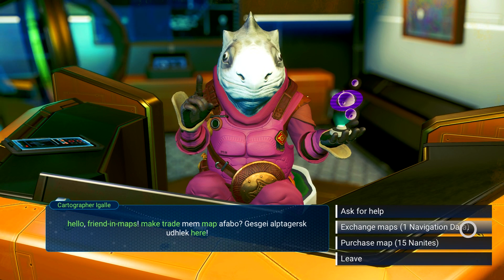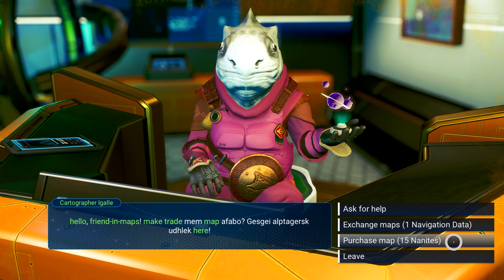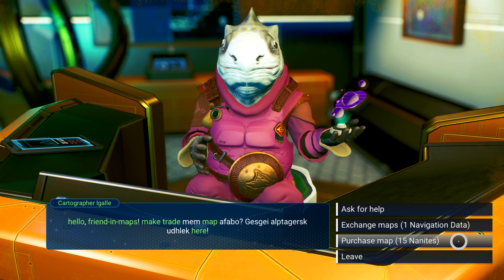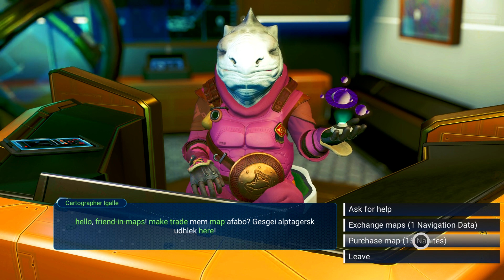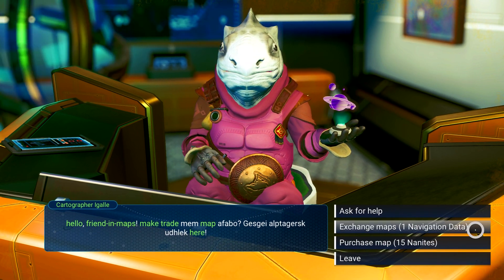You can use navigational data — you can trade navigational data for a map — or you can buy one with 15 nanites. So it's a little bit easier. If you don't have any navigational data, you can just buy one for 15 nanites if you have them. I have a whole bunch of navigational data, so let's get one.